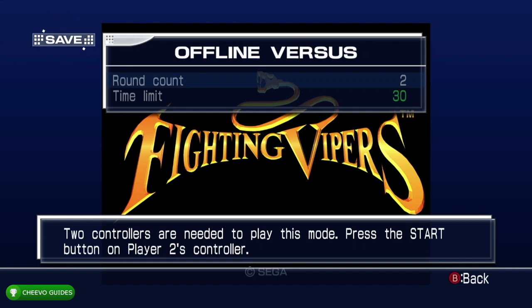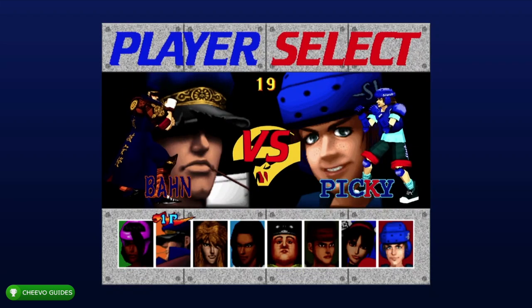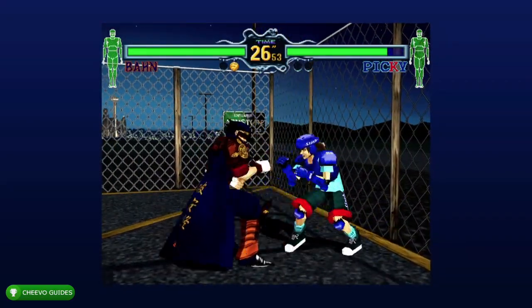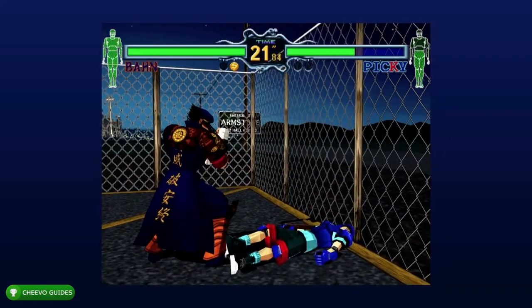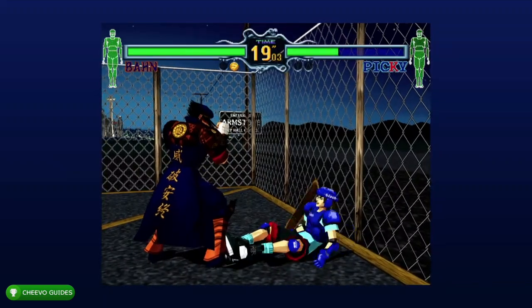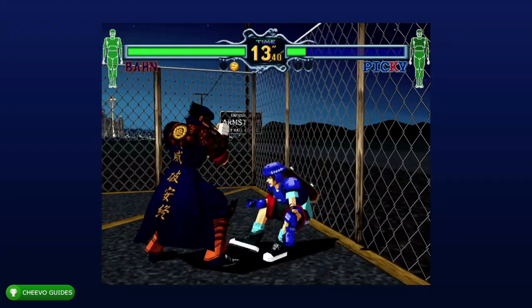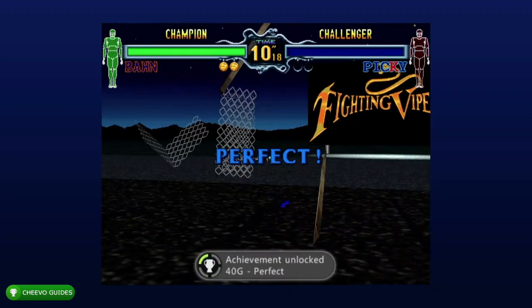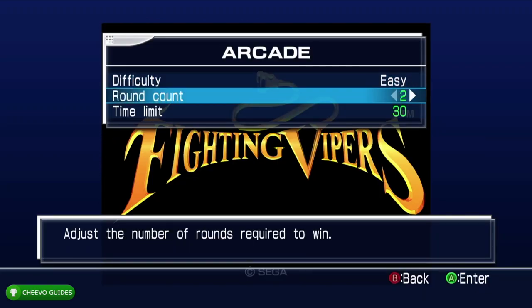The next achievement is to get a perfect in arcade mode — we're going to cheat our way through this one. Start up arcade mode, pick any character, and when the first round starts press start on your second controller. This is going to let you play as the second controller, and you can just beat it without getting hit at all. That's going to unlock the achievement for getting a perfect in arcade mode. Once you get that perfect round your achievement pops — 40 gamer score called Perfect.